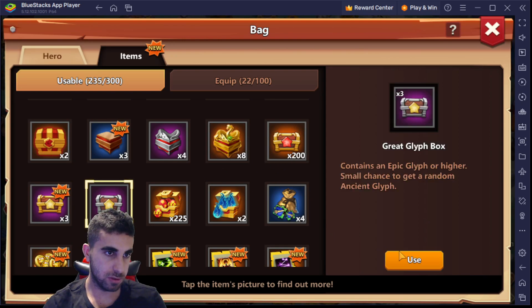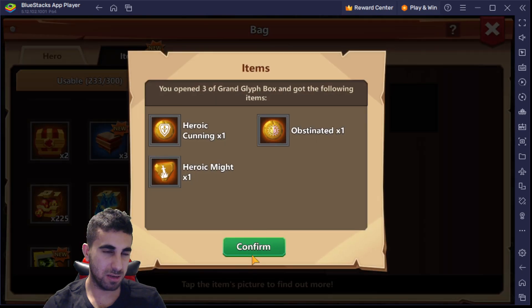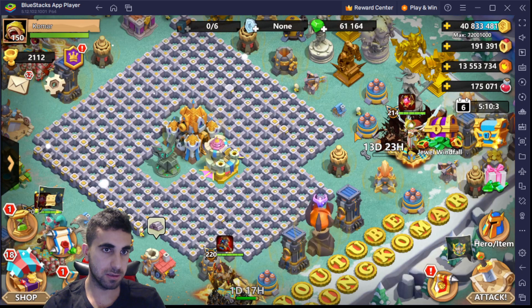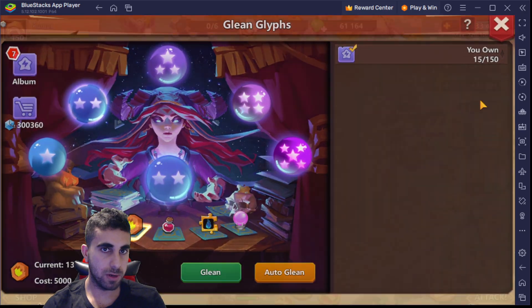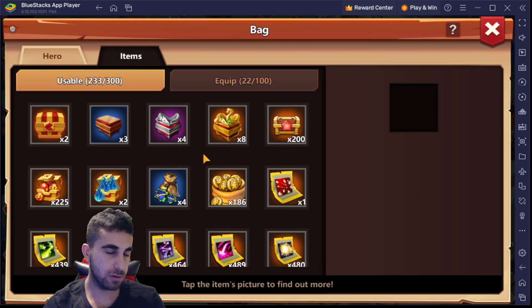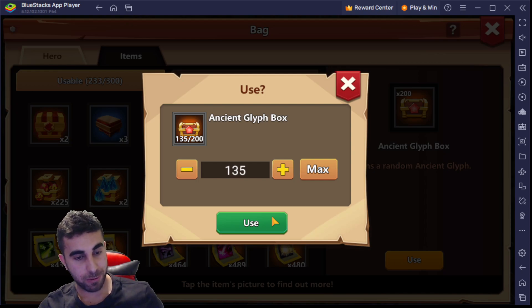Let's actually do these ones first — so this is what, three, six... absolute garbage. So we did six right there, we're supposed to do 135. We'll have 129 now. Actually let's jump over here and remove those. Yeah, we're going to open up 135 since we can't really do 200 — the boxes are not there, or the inventory is not there, which I just increased but these guys won't do it.